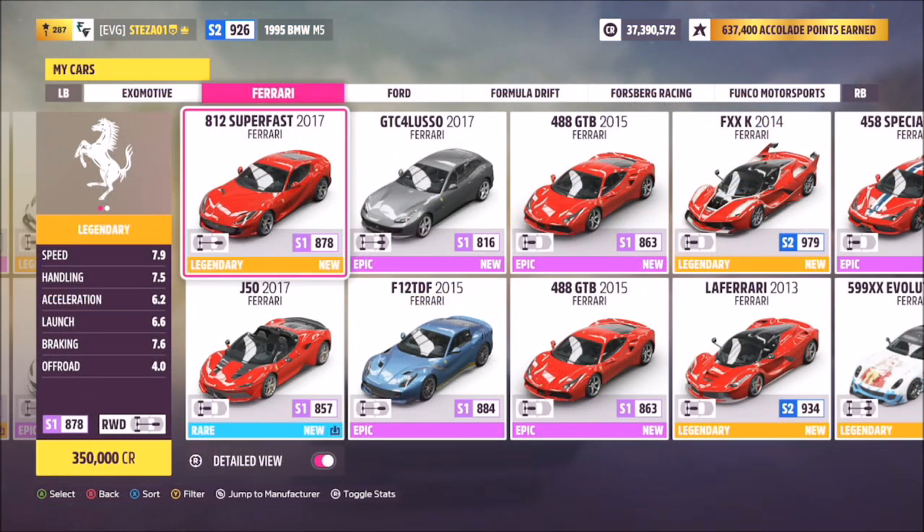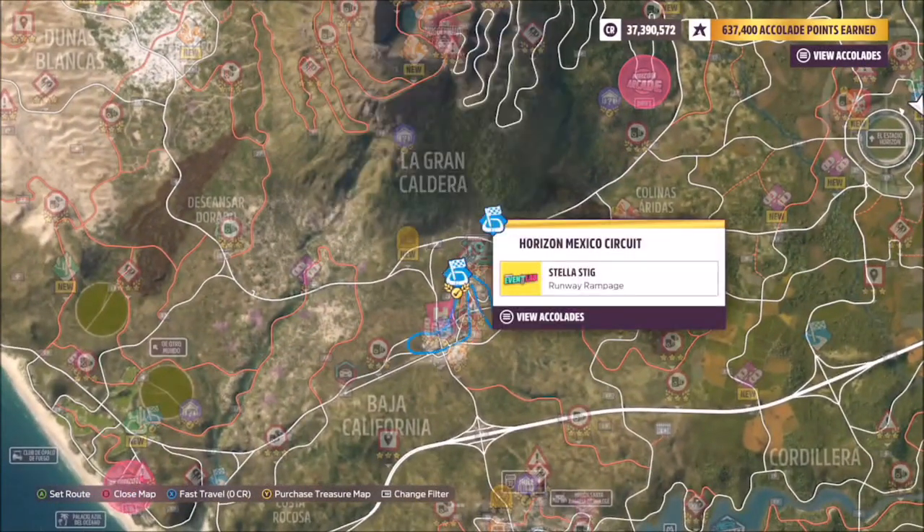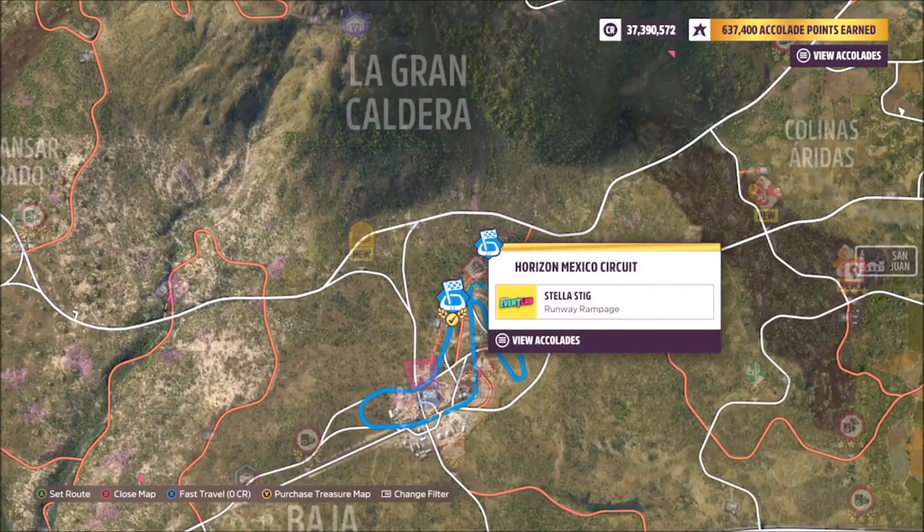This is the Ferrari, the 812 Superfast 2017 model. This will set you back a hefty 350,000 credits if you don't already have it. The Horizon Mexico circuit is at the main Horizon festival — it's just a road racing event.